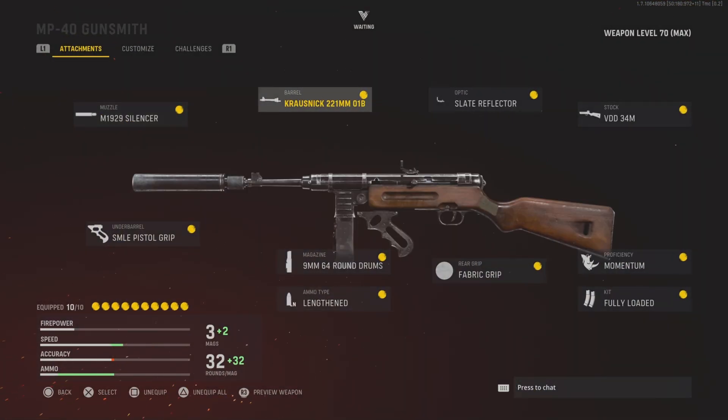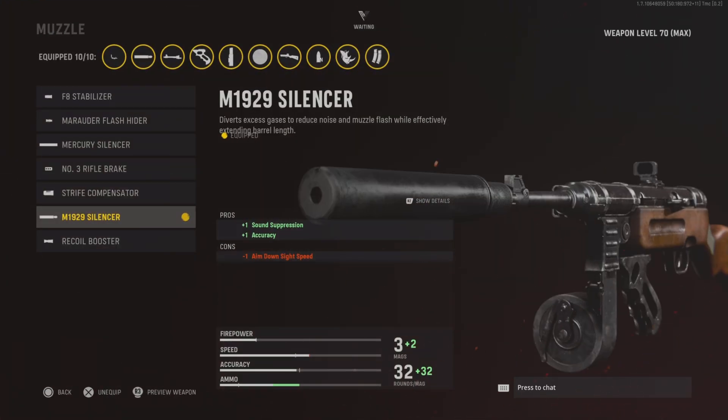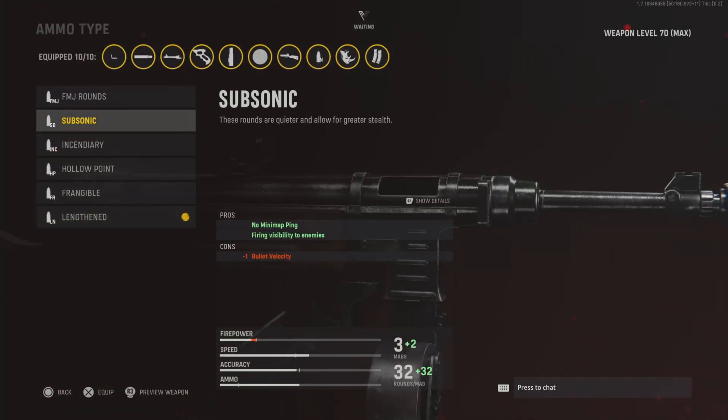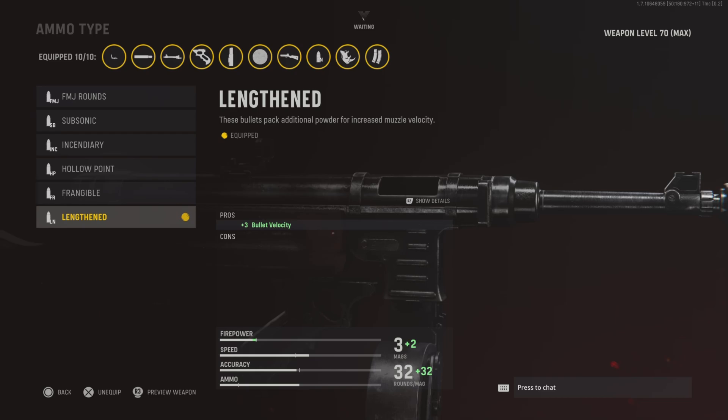The first class is going to be the MP40. On this weapon, I like to use the M1929 silencer. This is going to increase your accuracy and also suppress your weapon, so whenever you shoot it's just going to make your weapon more quiet. On this game, silencers don't actually take you off the minimap if you shoot — the thing that takes you off the minimap is actually subsonic. So if you want to, go ahead and use subsonic, but I usually just use the lengthened ammo type instead because it increases the bullet velocity.